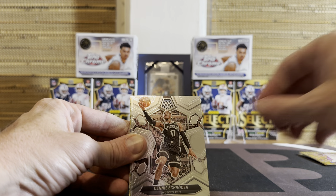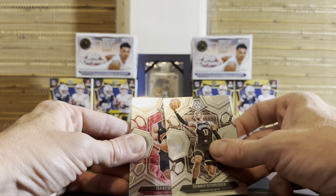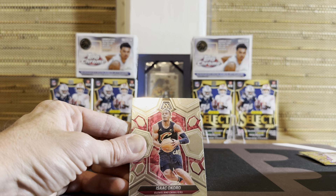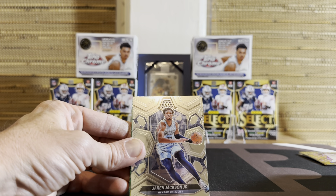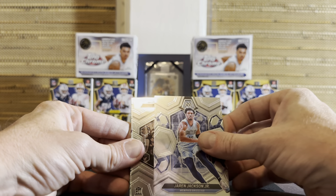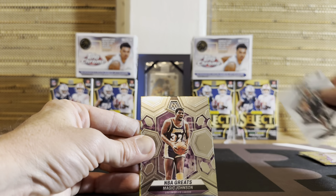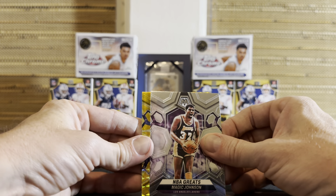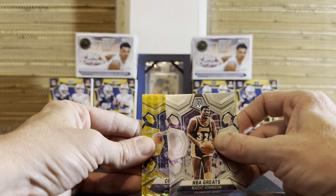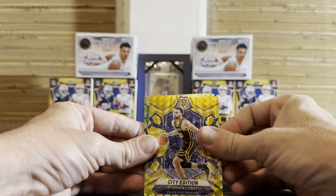Surprisingly, I saw a ton of blasters at Target. I'm so used to everything just getting cleaned out. Apparently people are not that excited about Mosaic, because they were still there for a few days. Derek Whitehead rookie. How about Magic Johnson and our yellows. How about Steph Curry? That's a good looking card — we'll take that.